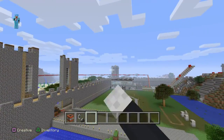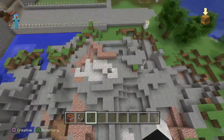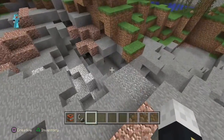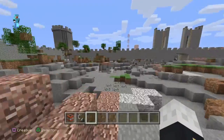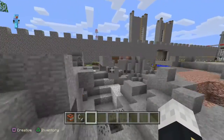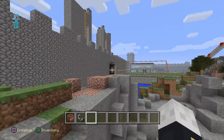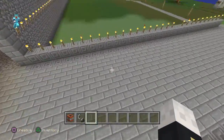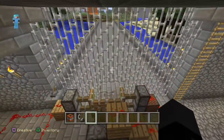You'll also need to flatten out the area that you want, so zombies aren't going to step into your world. And also get any caves blocked off, just to make sure no zombies come out of the caves.